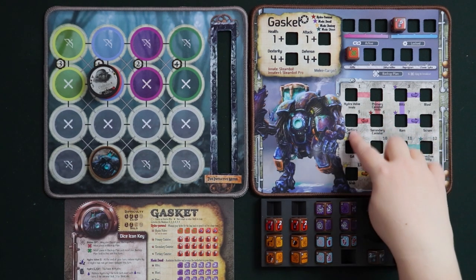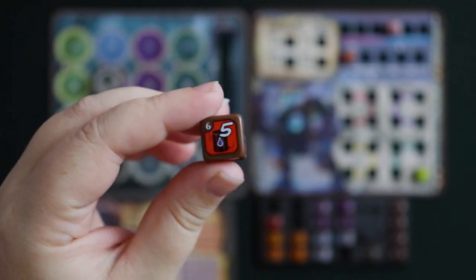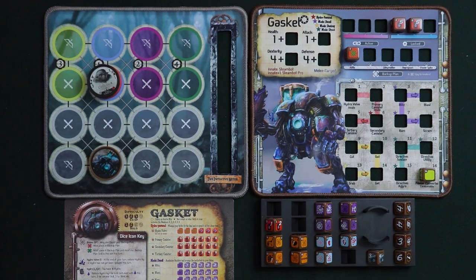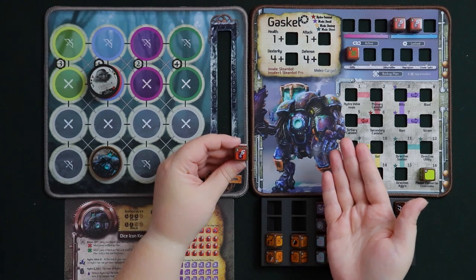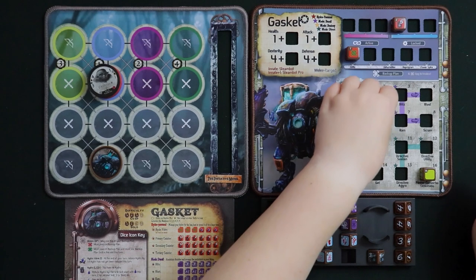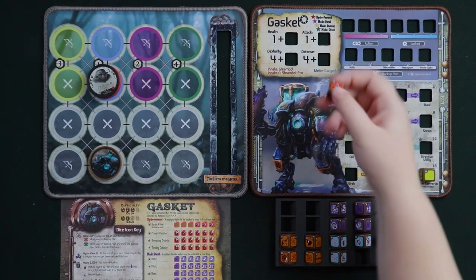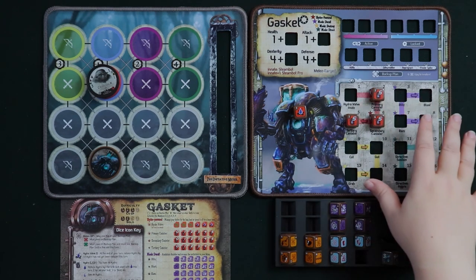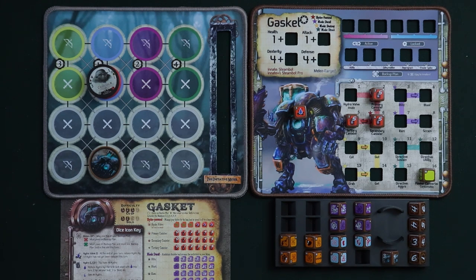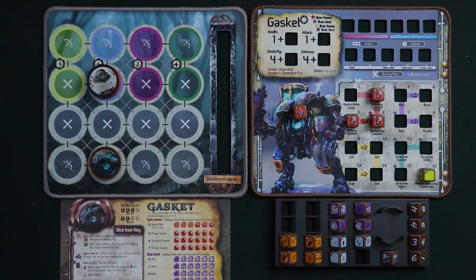The Primary Canister maxes at five hydro. The Secondary Canister is another fuel source also maxing at five, placed in a locked slot during battle. The Tertiary Canister works the same way — Gasket can simply carry more canisters of steam gas. One important rule: spending hydro gets more expensive as the turn progresses. The first skill costs one hydro, reducing from five to four. The second skill costs two hydro, going from four to two. A third skill would cost three, which you may not have. Budget your hydro wisely.